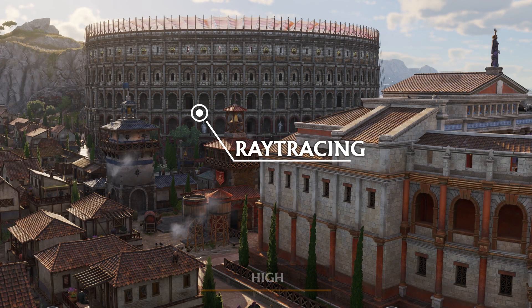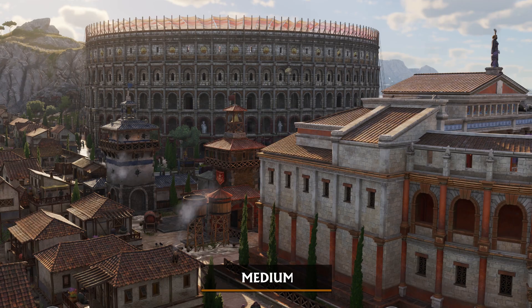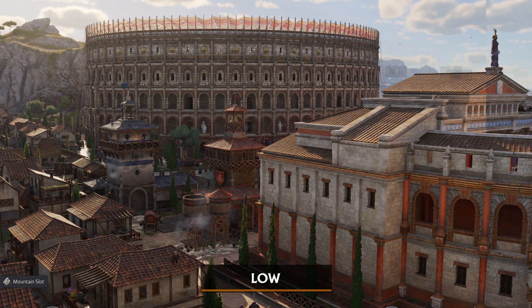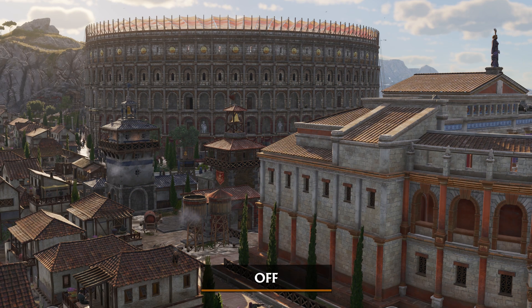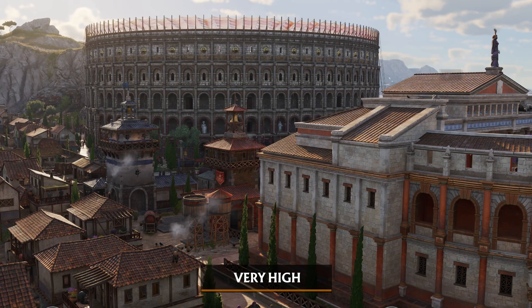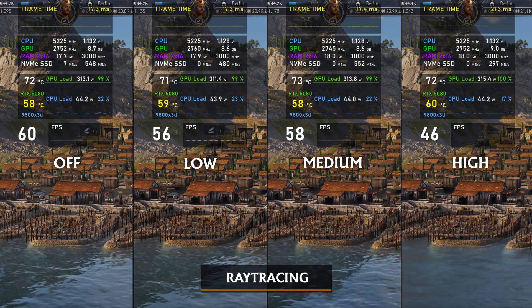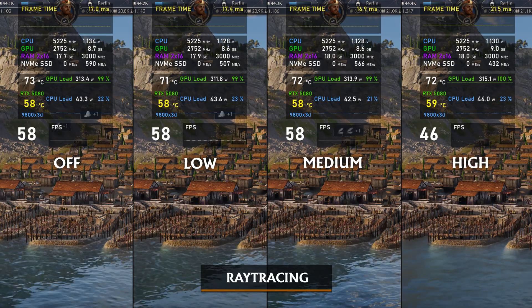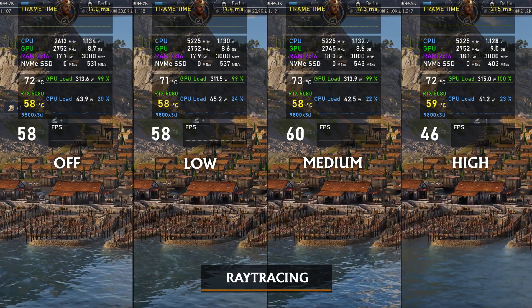Ray tracing — probably the most or second most important setting — is the choice between four options: high, medium, low, or off. Ray tracing in-game is presented as global illumination, or RTGI, which simulates how light bounces off surfaces in real time to create more realistic and dynamic lighting. While high also features ray traced reflections, in my opinion SSR reflections look great in Anno.